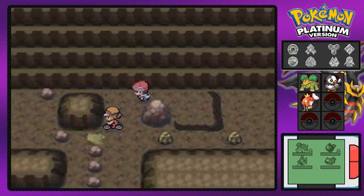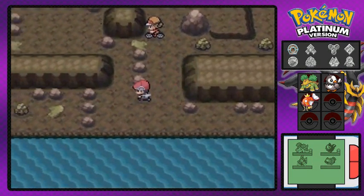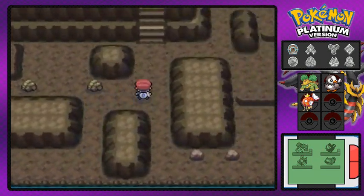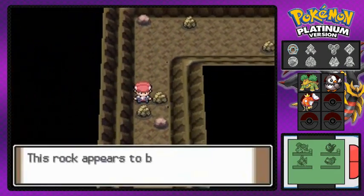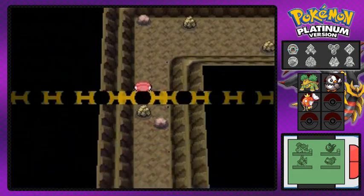Look at that, we got ourselves a Big Pearl which we can sell for a big price. This guy says the bumps on the ground - yes, we need a bike just to jump over those things. So that's the end of this whole area, which is great now that we have the rock smash technique.